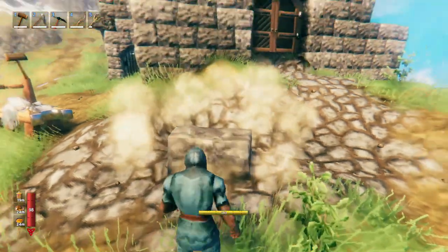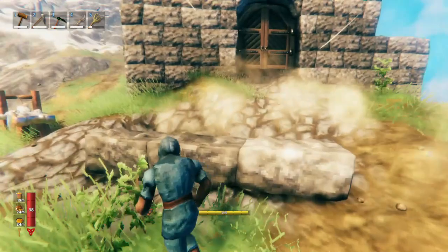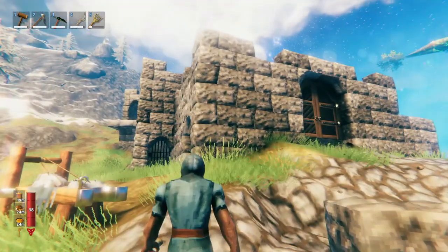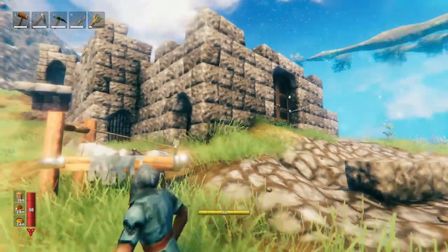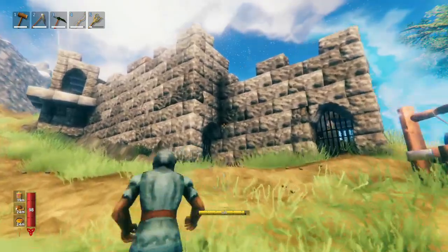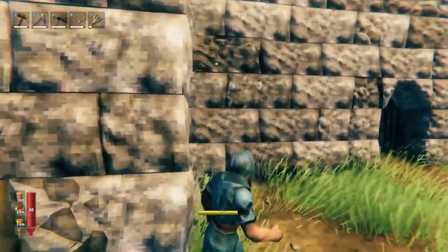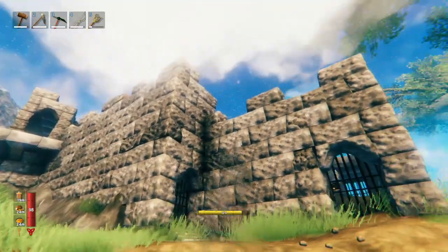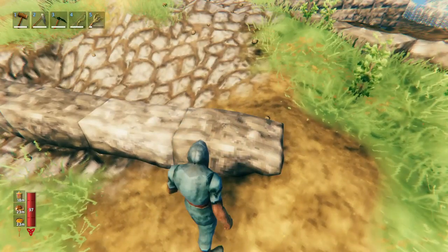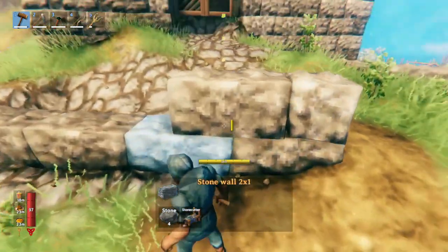That being said, building with bricks is what I consider to be the most fun way to build with stone, just because stuff looks really cool and you don't have to be good at building to make things look cool. You just have to learn a few basic patterns, which you're going to learn from this video, and then you can make cool castle-like structures that are pretty defensive from the first tiers of enemies in the game. Building with bricks may take more resources, but it's a lot more fun because there's so much more variety.